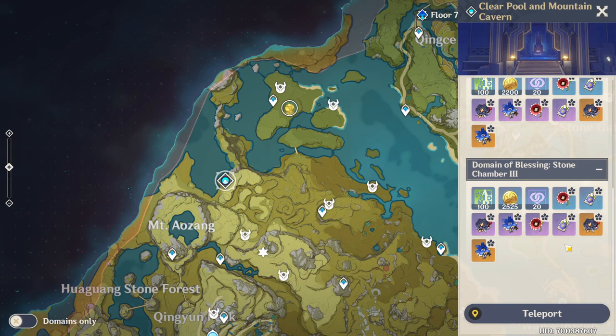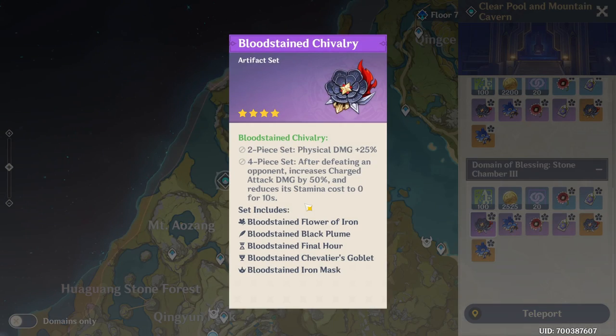As you can see right here you can see the flower, and when you click on it you can select either the gold or the purple one, and you'll see that the full set is included. Just like the pictures and names I showed earlier, they're all here: the flower, the feather, the stopwatch or hourglass, the cup, and finally the headpiece which is the mask.